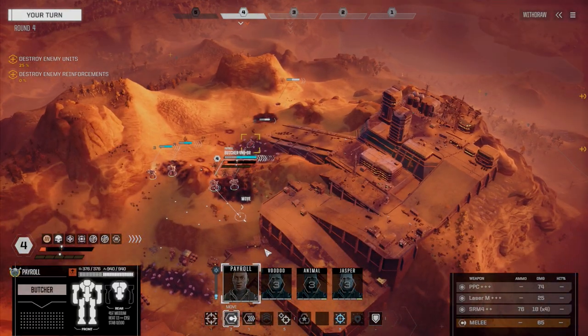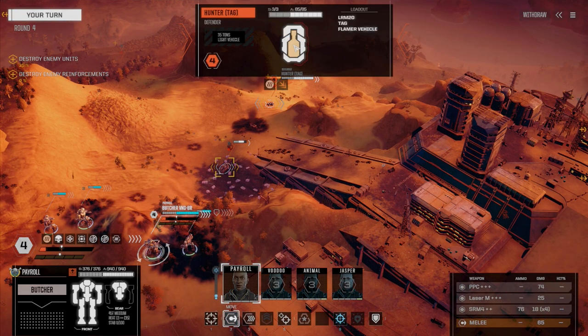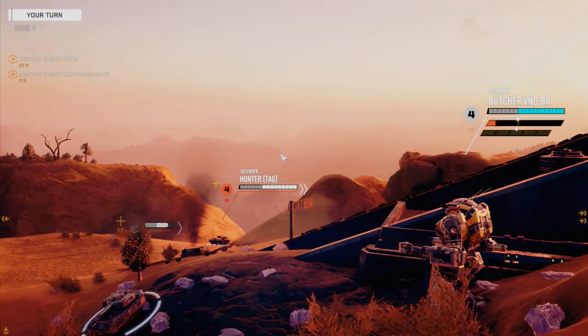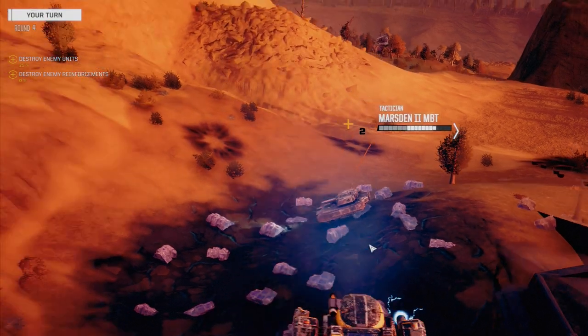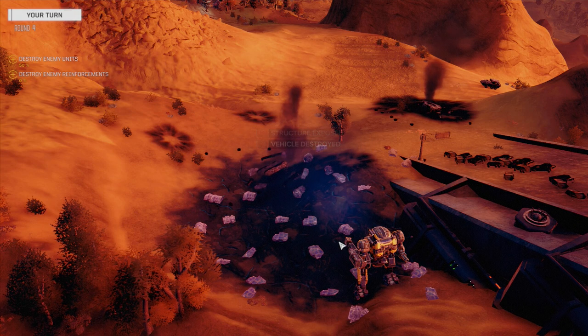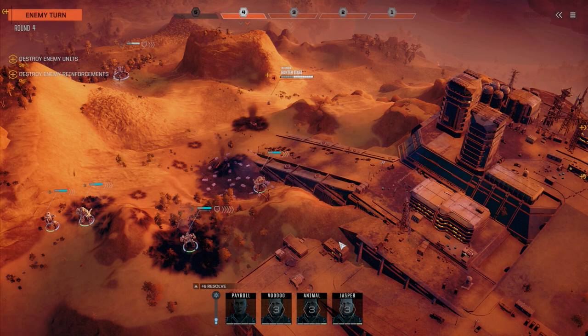Let's get Payroll on this. This guy has 136 armor — I don't think I can really kill him in one shot. Let's move down here and go after the Marsden, since it's relatively close. Pretty good chances to hit, except for the SRM-4. Even better chances here — we're just going to fire straight on this guy. You can see 18, 18, 18. That SRM-4 double plus with the dead fire ammo is really deadly at close range.